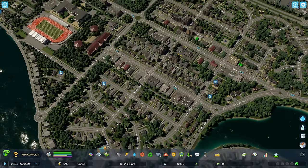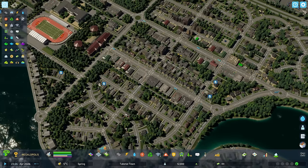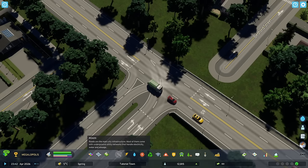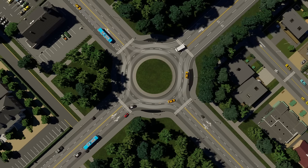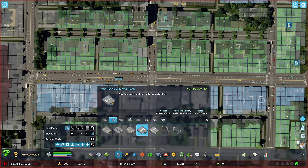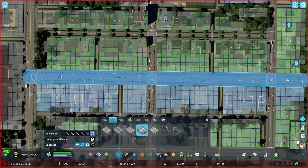Beyond the physical structure of the road network, effective traffic management plays a pivotal role in maintaining flow and reducing congestion. Implementing traffic signals at critical intersections, employing roundabouts for smoother traffic circulation, and designating one-way streets to avoid bottlenecks can significantly improve the efficiency of your city's road network.